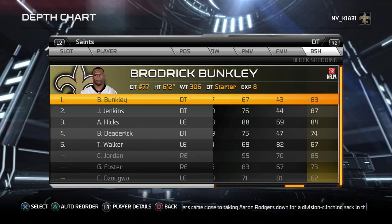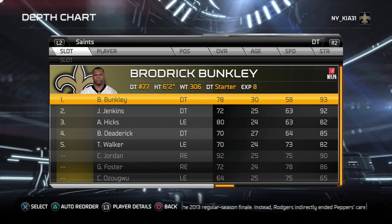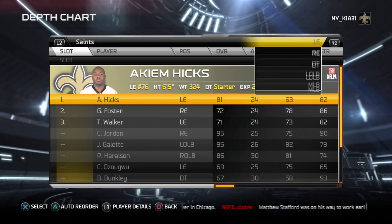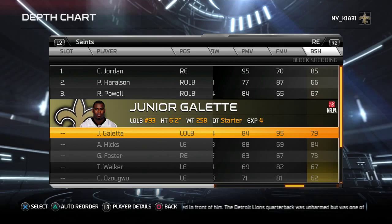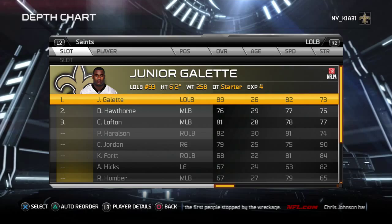You can also move Hicks to the three-technique defensive tackle spot for more pass rush, move Jordan to the boundary side defensive end since he's a good run defender, and have Junior Galette be your speed rusher — 82 speed, 91 acceleration, 95 finesse move. He's not a strong run defender but gives you a good speed edge rush. You can do that as well.